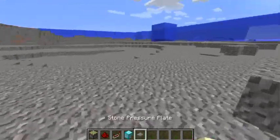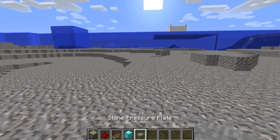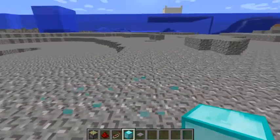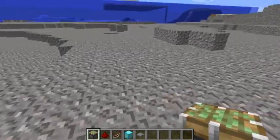Hello guys, Redstone Rules here and today we are going to be doing a simple beginners tutorial for a piston door. The materials you will need are in my inventory, but the diamond block is optional — you can use any block you want for that. Make sure you use a sticky piston, not a regular piston. Okay, so let's get to work.